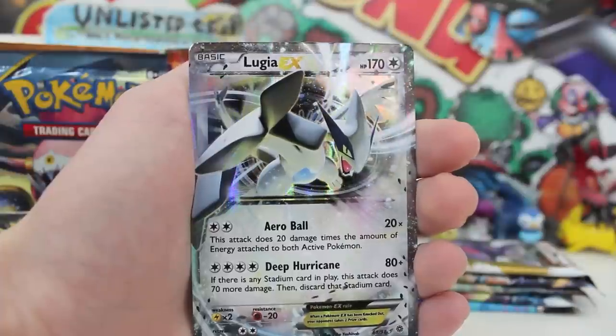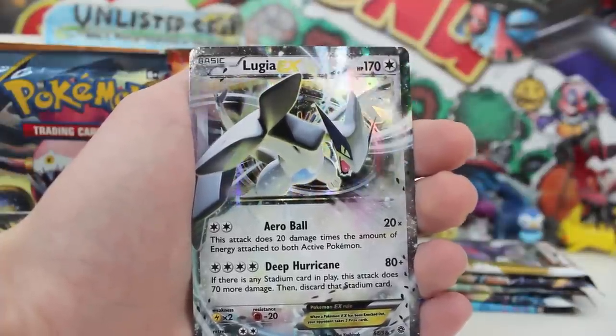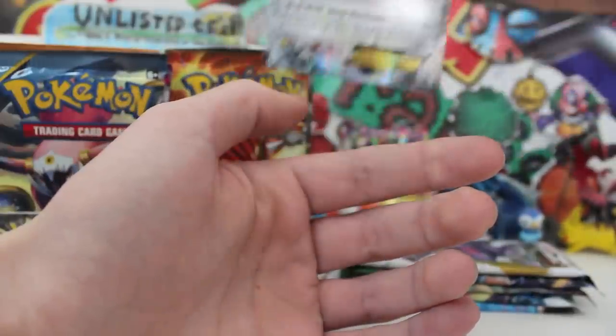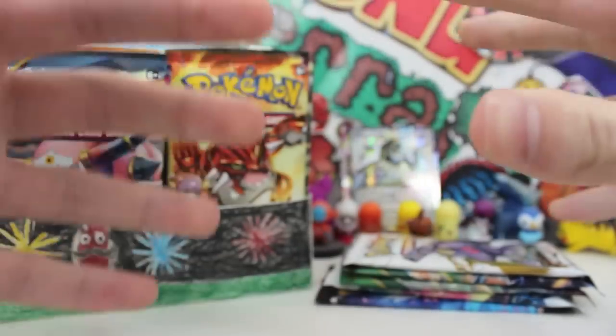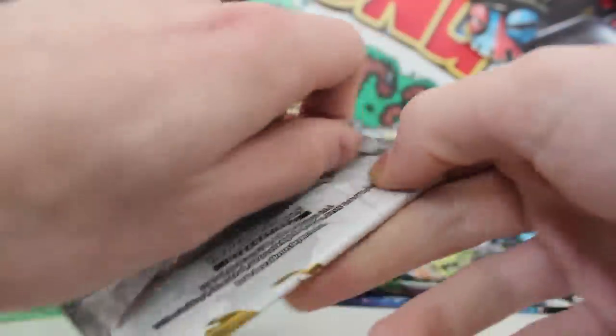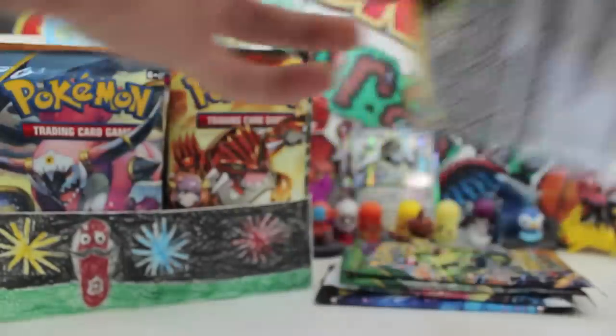Lugia EX! Oh my gosh, I've got a headache. Holy Aunt Jemima! This may be the best recap of all time — a Lugia EX is quite the epic pull. Okay, Legendary Treasures next — another great artwork. Ancient Origins has been so mean to us when we opened the elite trainer box, but then we open the custom booster box and it's like hold onto your pants because we're going for a ride!